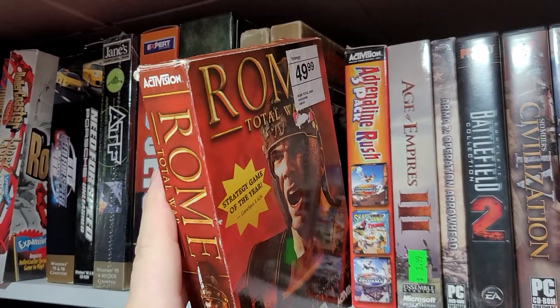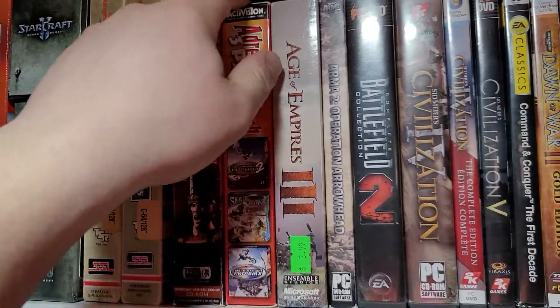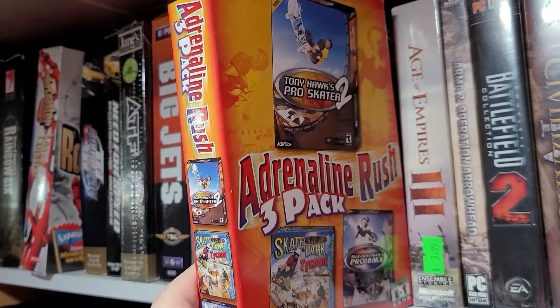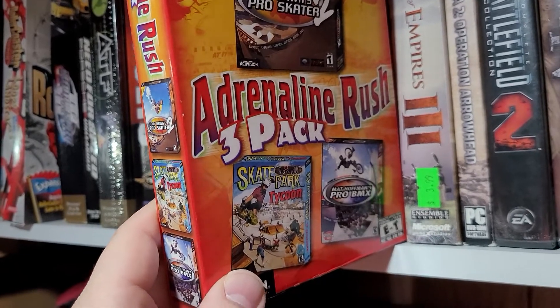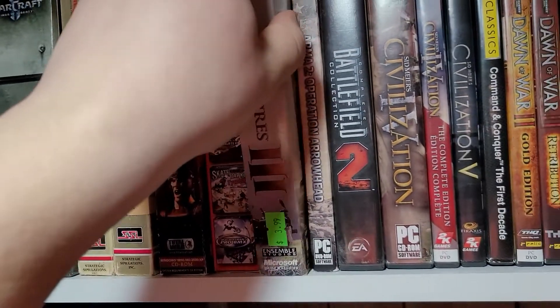Total War Rome. Now we're out of the big boxes into the standardized boxes. It's Activision Adrenaline Rush 3 Pack — it's got Tony Hawk Pro Skater 2, Skate Park Tycoon, and Matt Hoffman's Pro BMX. I have a couple of those collections.